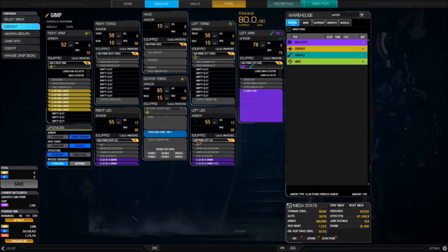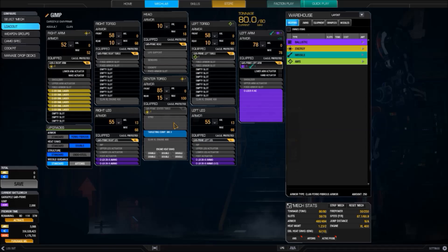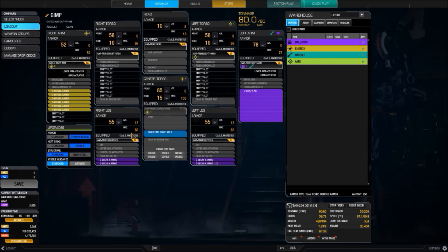How about the legs? Both legs have plus 8 structure bonus, making it pretty hard to shoot off the legs too. And the Gargoyle has a really huge center torso which tends to get shot off rather than the sides, but even then it has a structure bonus of plus 12.